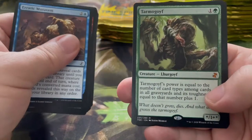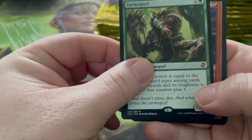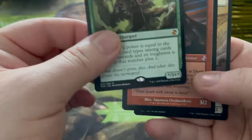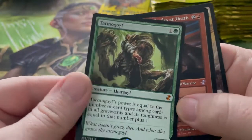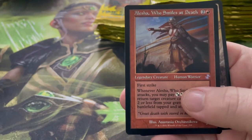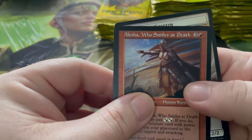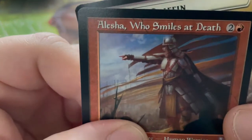Tarmogoyf — whoa, yes! We got a Tarmogoyf! I do like Tarmogoyf. I already have one from my Umma boxes but I will quite happily take another one. Look at this artwork! So yeah, I do like Tarmogoyf — awesome pull! And we've got Alexi, who Smiles at Death — look at her, you can see her smile. I assume death's coming for her, she's just smiling.